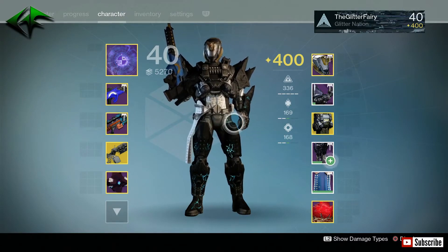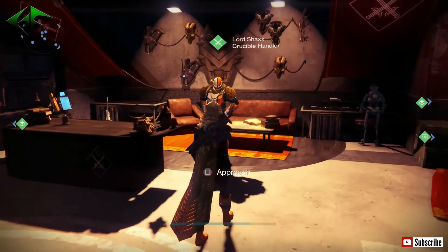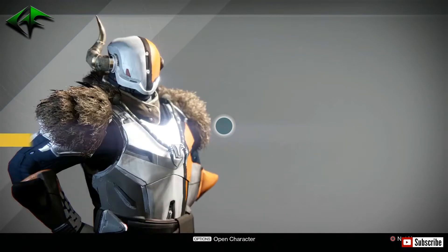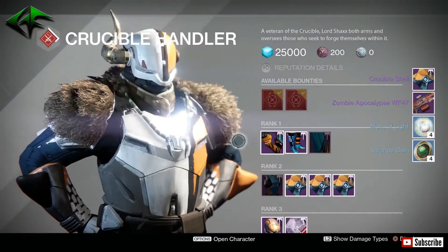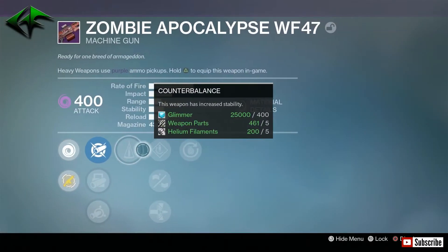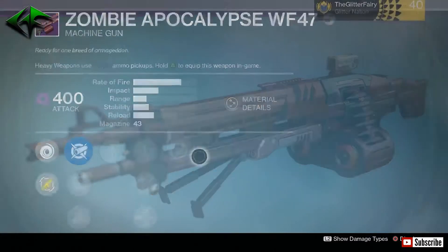Last but not least, we're on the Hunter — I got about nine or ten bounties on this one as well. Going to open up the Crucible rank package first. I got the Zombie Apocalypse — let's check this out. Counterbalance, Speed Reload, Brace Frame, Armor Piercing Rounds, and Grenadier — does not look too good here. Let's go ahead and dismantle that — I don't want to be taking up too much room and don't want anything going to the Postmaster.